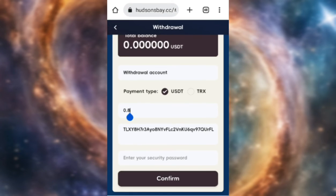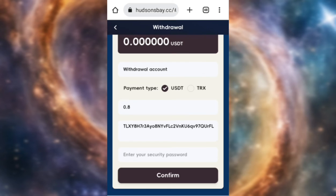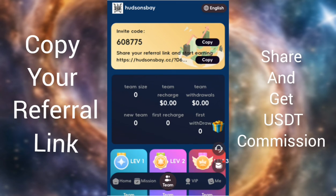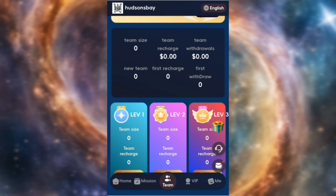There are other ways to earn on this platform. Go back and copy your referral link by clicking on Team, then click Copy. Share it with your friends, family, and on various social media platforms. Tell them to register, and once they register and invest in any package, you will get a commission and can earn more USDT. Make sure you do your research. Thanks for watching this video.